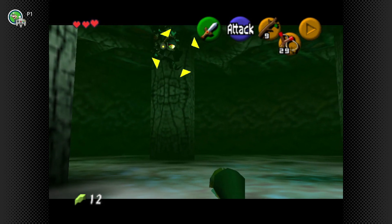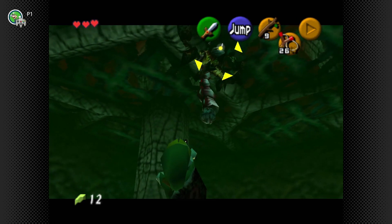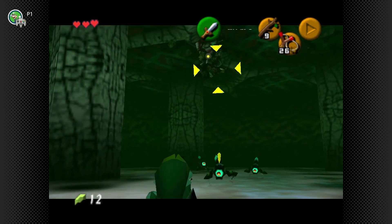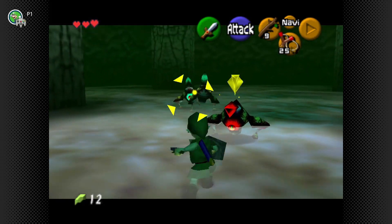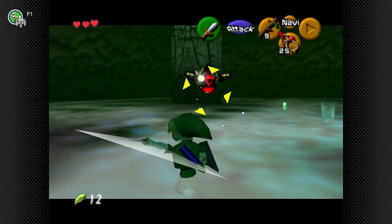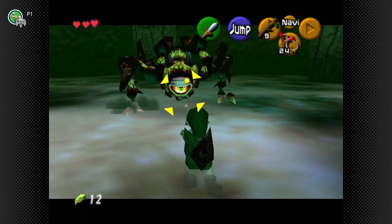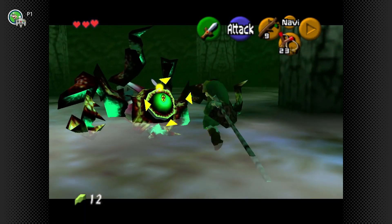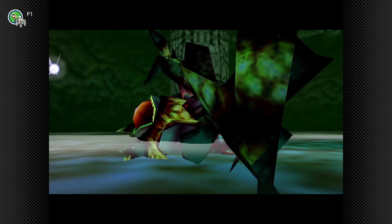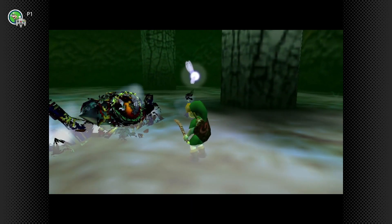After hitting Gohma, she goes up on top — she's female because she gives birth to her little offspring. You can't stun her when she has the red eye. When her red eye appears, you can hit her. Her offspring come out to harm you, but really it's just an opportunity to get more health or use your slingshot. Two stick strikes kills her — again, the Deku Stick is just as powerful as the Master Sword.